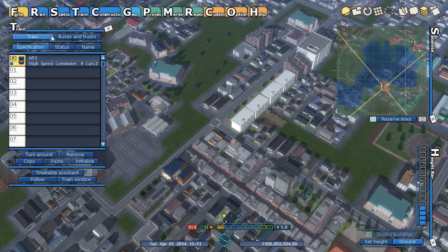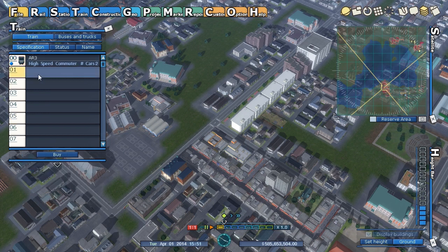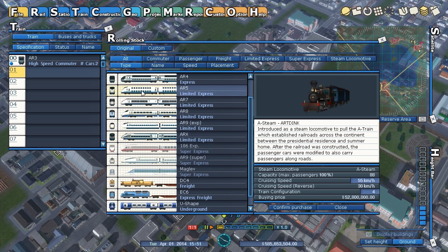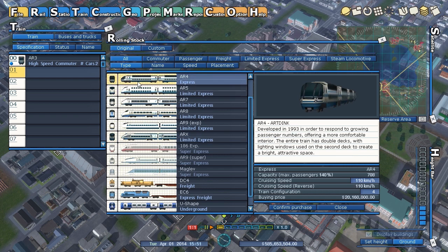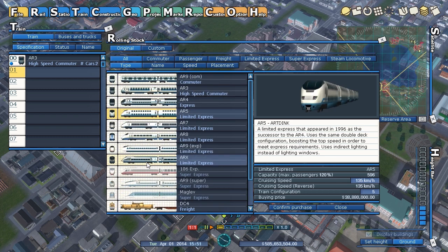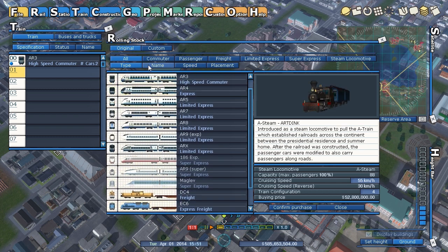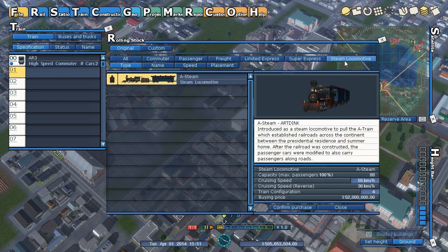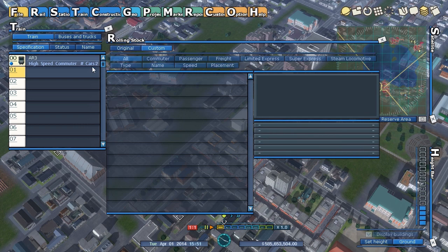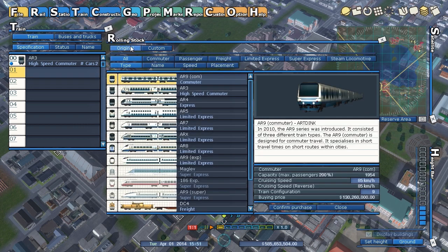Trains menu — these are all the defaults, nothing new except for this steam train, which is basically just for show. It doesn't hold a lot and goes slow, but it's there if you feel like having one. They do have these nice categorization buttons if you have a lot of trains to sort through, and a place for custom trains where mods would probably go.